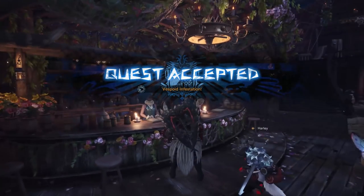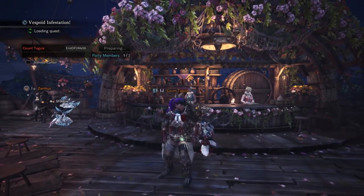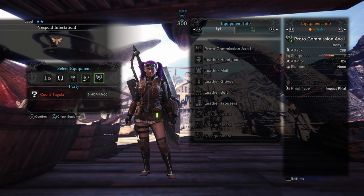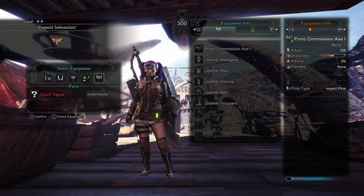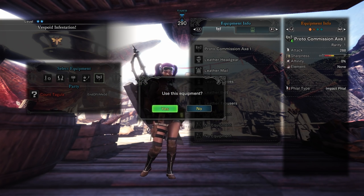This is obviously scaled for multiplayer, but there are a couple of things that make it pretty easy. You can select whichever weapon you want — I would highly recommend getting something with a little bit of reach. I'm probably just going to use the Proto Commission Axe for this.